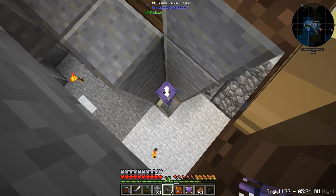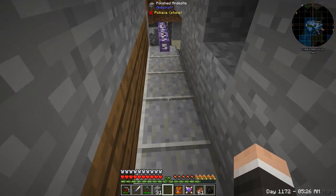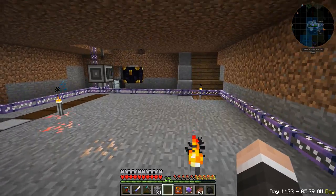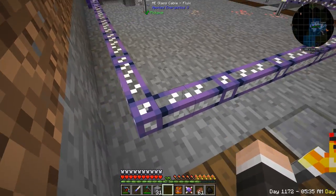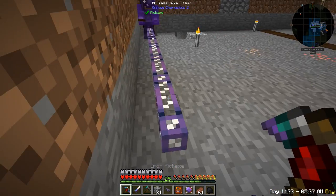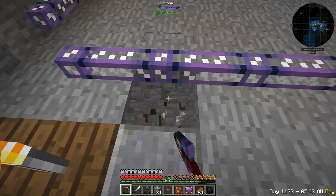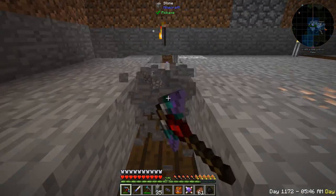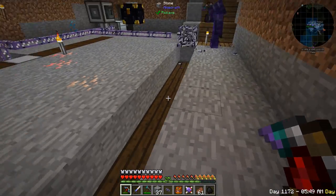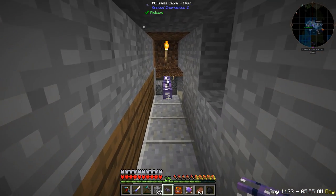This will free up a whole lot of cable for us. I think I'm going to start using a wrench. You can't use a wrench on these - you can't shift-right-click them. You absolutely could in 1.7 - maybe it's the crystal wrench, maybe it's just picky. It might be.